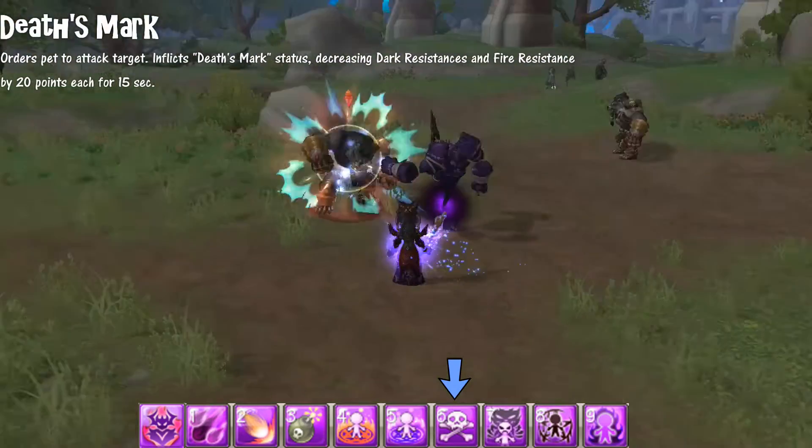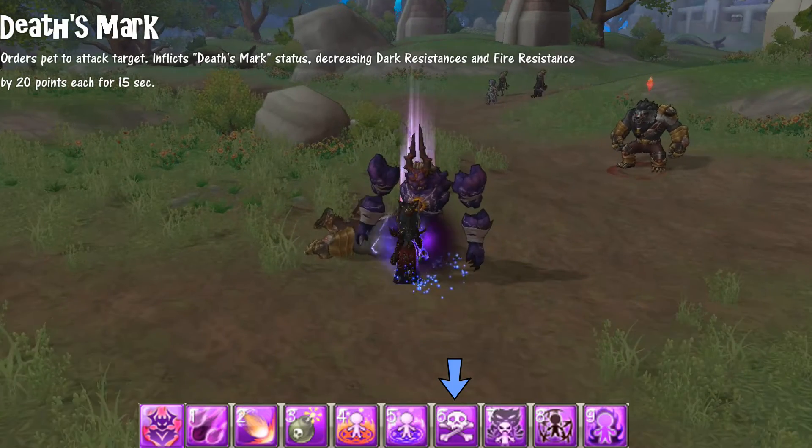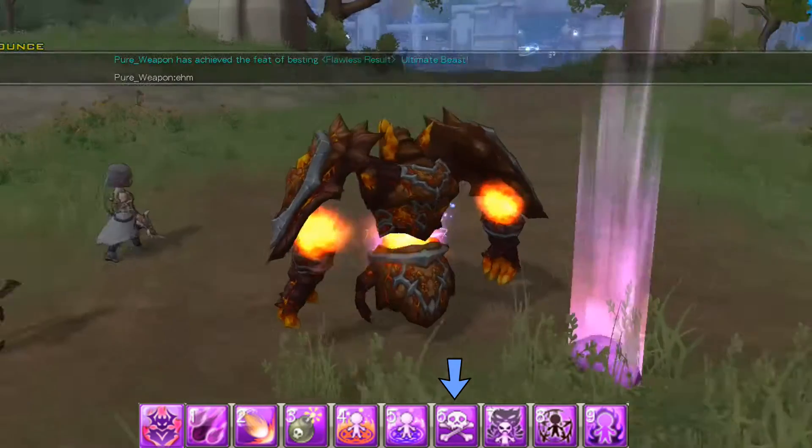Death Mark only works if you summon your pet — either Ragnus or Anglis. It tells them to attack the target, and when they do, it decreases the target's fire and dark resistance by 20 points for 15 seconds.